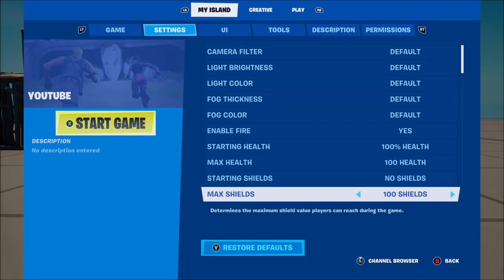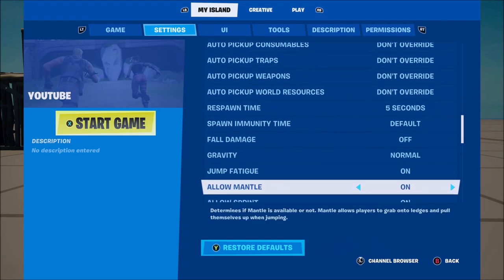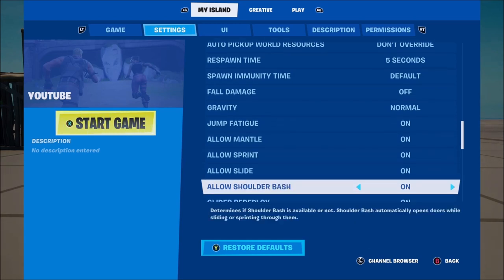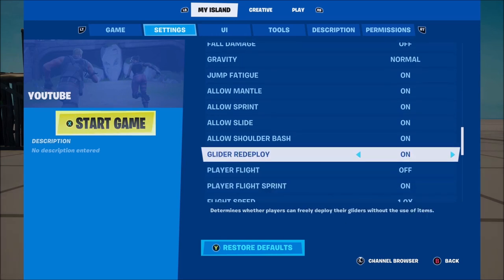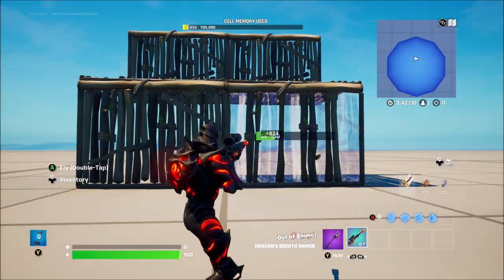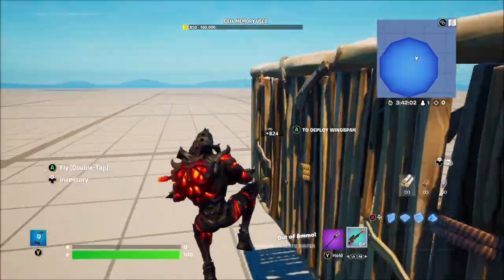First, I want to get into the settings. If you scroll down on your settings menu all the way down to the gravity section, you can now allow Parkour — you can allow Mantle, allow Sprint, allow Slide, allow Shoulder Bash, and some other cool stuff. So now we've got parkour in the game, added straight into Creative, and you can actually go up to walls and parkour up them.